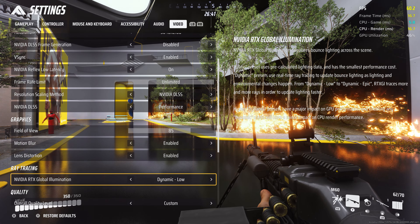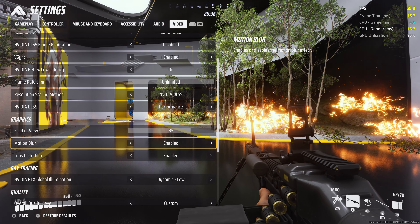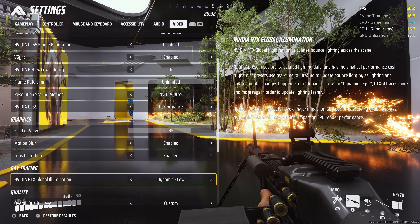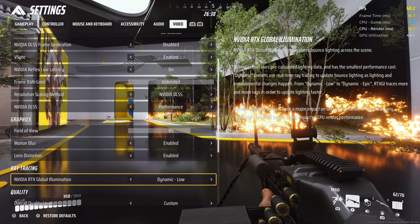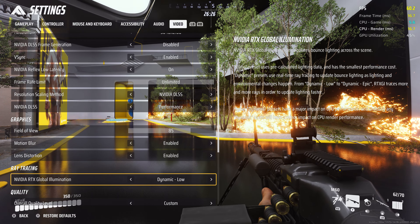Turning motion blur off does give you a very slightly higher FPS. Under ray tracing, set the Nvidia RTX Global Illumination to dynamic low. I wonder — is this setting disabled if you don't have an Nvidia card? Let me know. Moving on to the quality section.